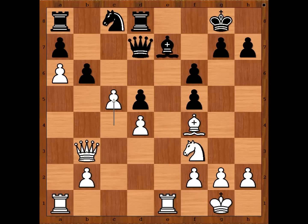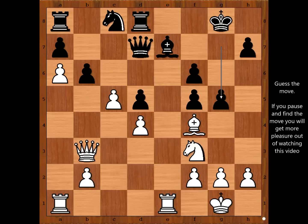So in this position, Vladimir Malakov played g5, attacking the bishop. Is the best square for the bishop? Surely it is not bishop to g3. What would you do? Please pause and find the best move for white.